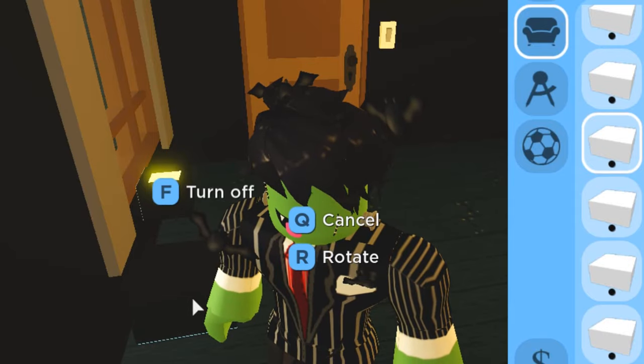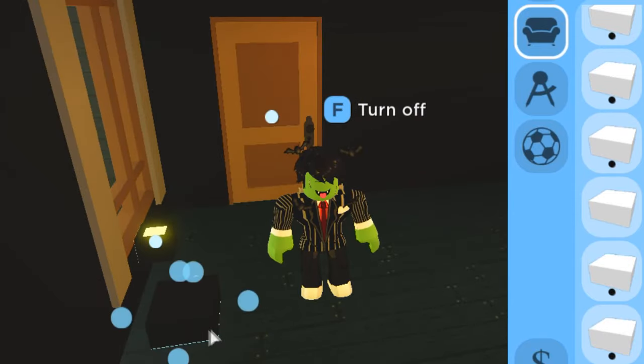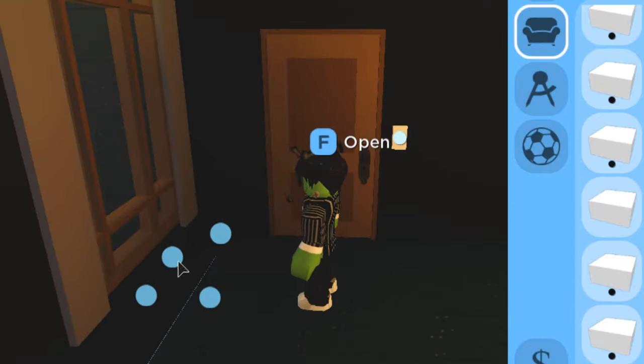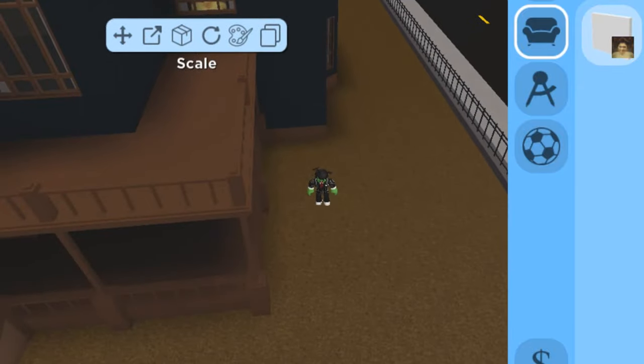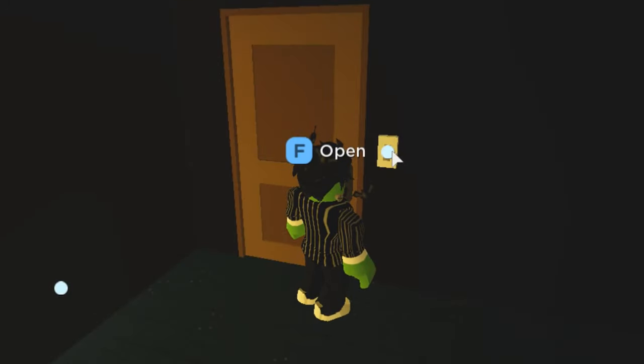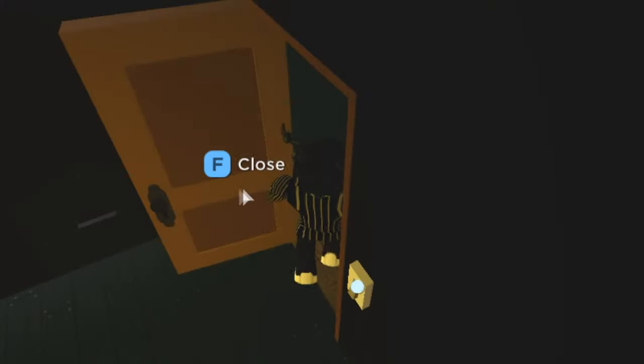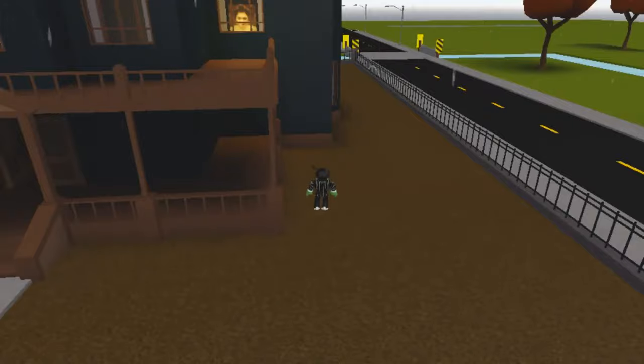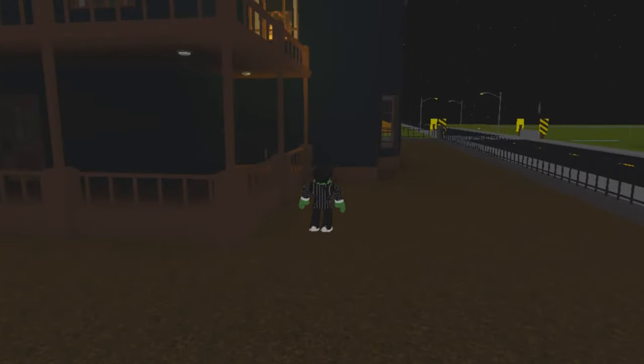Place your block against the window, making sure it's two studs away from the curtain. Scale the block flat against the wall, then scale the block out so it fills the window. Go outside and place your painting on the block, then place a wall light underneath and you're done. To make this effect work, all the lights in your house must be off except for your wall light. If we come outside and make it nighttime — oh man, just look at that. That just looks so creepy.